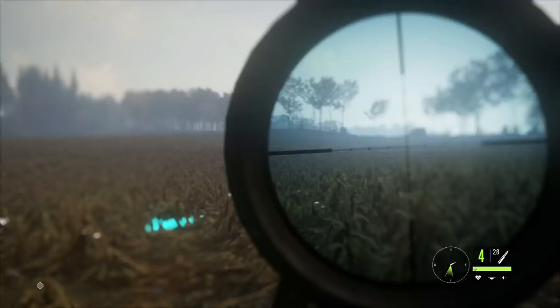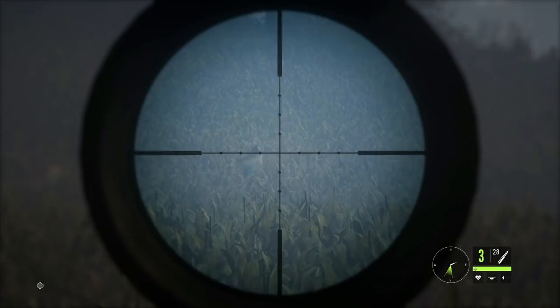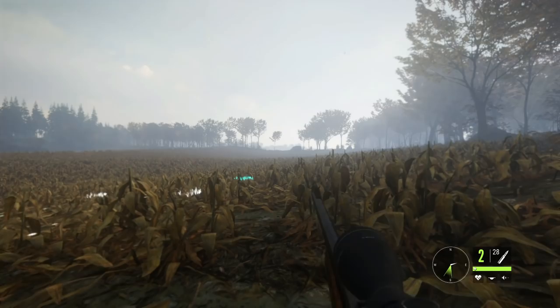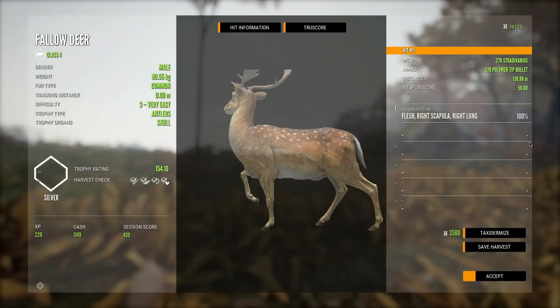They are getting pretty close now. Let's try to get their attention a little bit, and then we'll put a shot into that little buck right there along with one of the does if we can. They spooked off quicker than I expected, so we'll have to take a walking shot — but it should not be too big of an issue. I think we got that one right there. Yeah, we definitely did. So that should be our two fallow deer for this mission. There is that little level 3 buck.